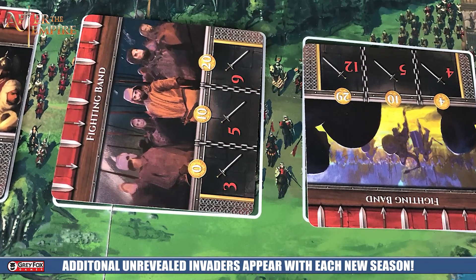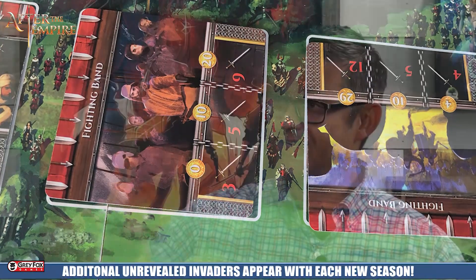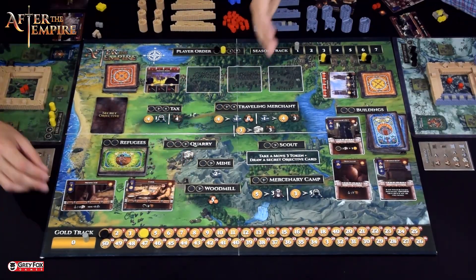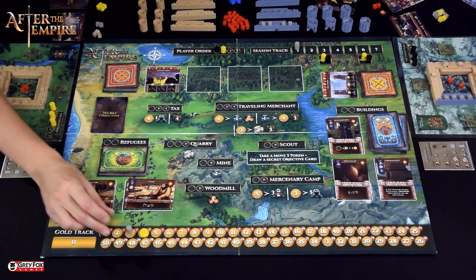If you keep a low gold value, you can possibly try to not be invaded. However, at the end of each of the individual seasons, this threat marker is going to go up three, meaning that at the end of the first season no matter where you are on the gold track you're at least at three gold, then six, then nine. So the threat always constantly gets larger and larger.